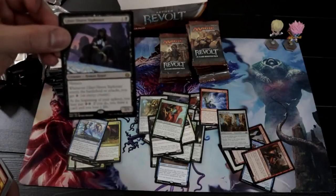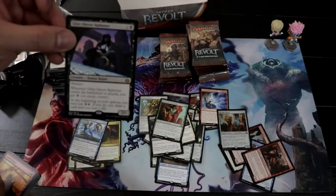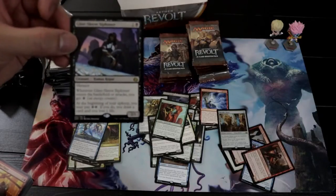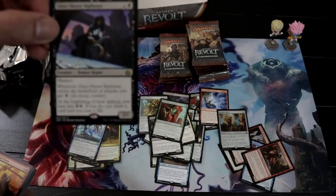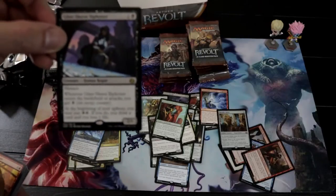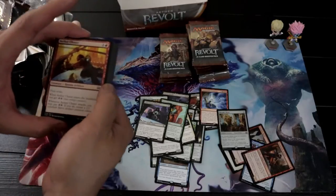I see this as kind of the Standard version — not as good as Bob, Dark Confidant, but it's kind of like that. You just have to have energy and you just lose one life and draw a card. That's so good. It's good in the energy type of deck too.